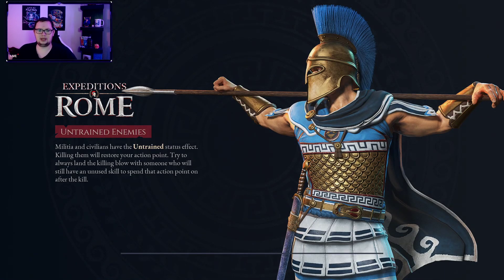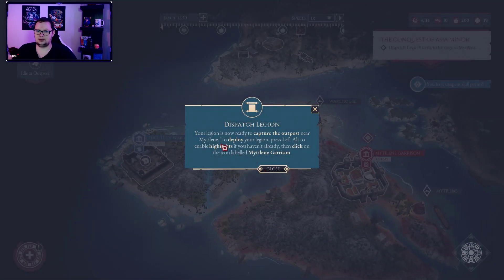Should I stay? Should I go? Legion is now ready to capture the outpost near Matilda. To deploy the Legion, press the left alt. Hey, Alex — how you doing, mate?